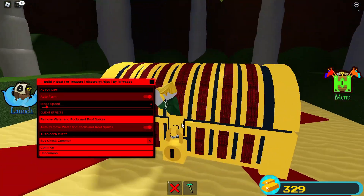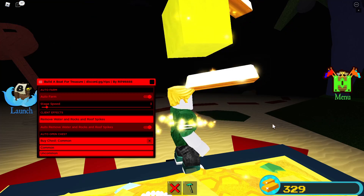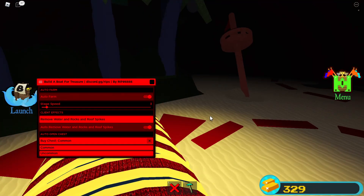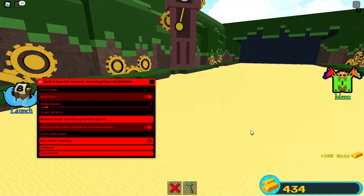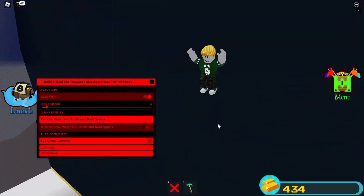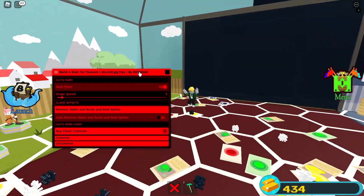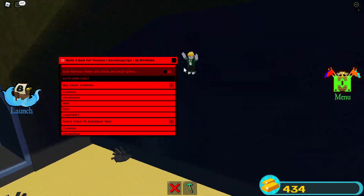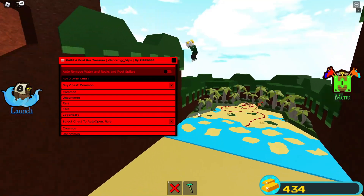I recommend using Remove Water and Rocks with the auto farm. I'm not sure what Auto Remove specifically adds since Remove Water already clears everything. The UI is really good — the only downside is I wish there were more features, like an auto build. I've seen auto builds for this game before but haven't seen one lately.